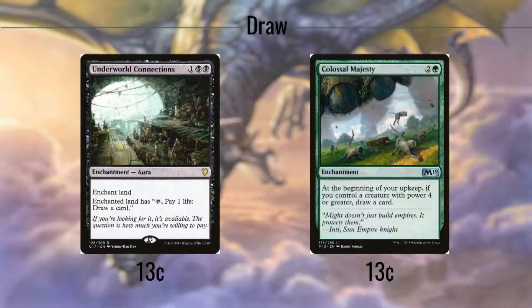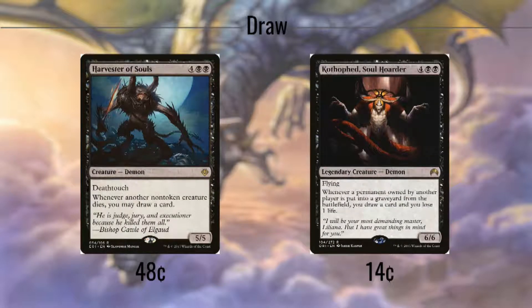Our draw package starts with Underworld Connections and Colossal Majesty, both of which only draw 1 a turn, but it is a fairly reliable draw. Underworld Connections requires us to tap down 1 of our lands and pay a life to do so, while Colossal Majesty requires us to have one of our bigger creatures on the board. Harvester of Souls draws us a card whenever anybody's creature dies, giving us a 5/5 Death Touch body in the deal. Kothafred, Soul Hoarder, gives us a 6/6 Flyer that draws us a card at the cost of 1 life whenever our opponents lose any permanent of any kind. Because of what this deck tries to do, these can be a major source of card draw for us.